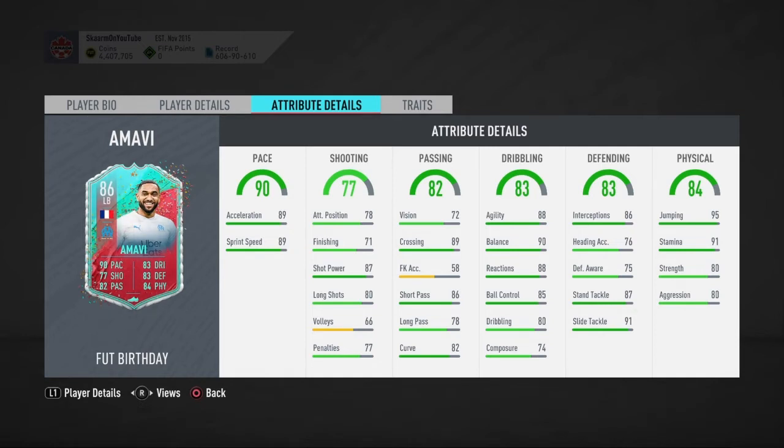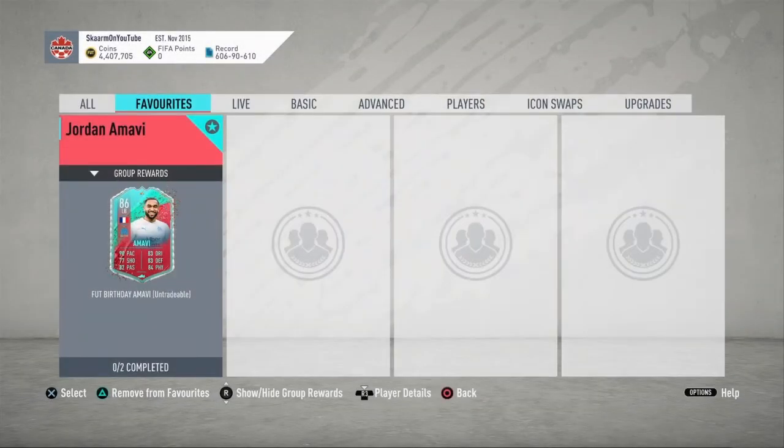When you go into defending he has 86 interceptions, 87 standing tackling, 91 slide tackling — his defensive awareness is kind of low, but apart from that still looks really really good. The passing, dribbling, and defending are much better than what the face stats actually say. When you go into physicality: 95 jumping, 91 stamina, 80 strength, 80 aggression — looks really really good overall, though strength and aggression could be better.